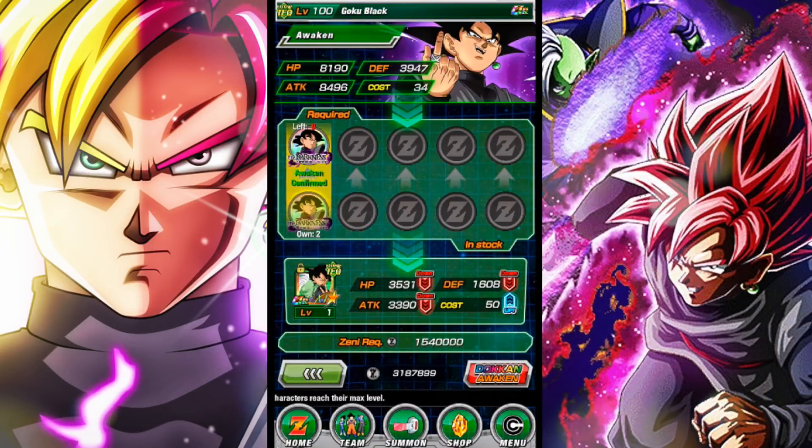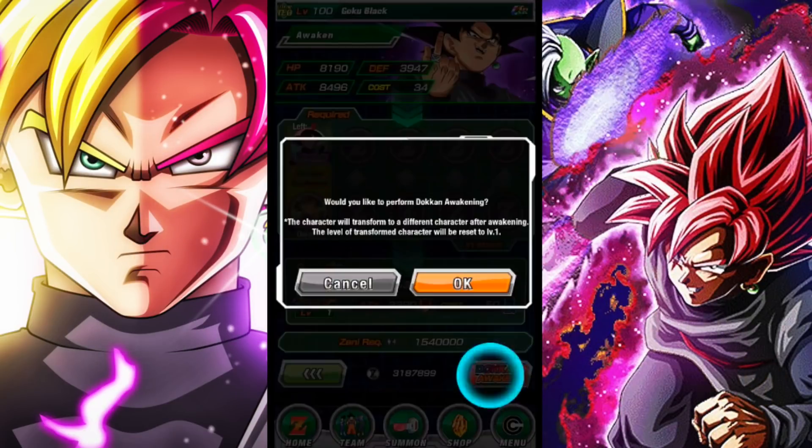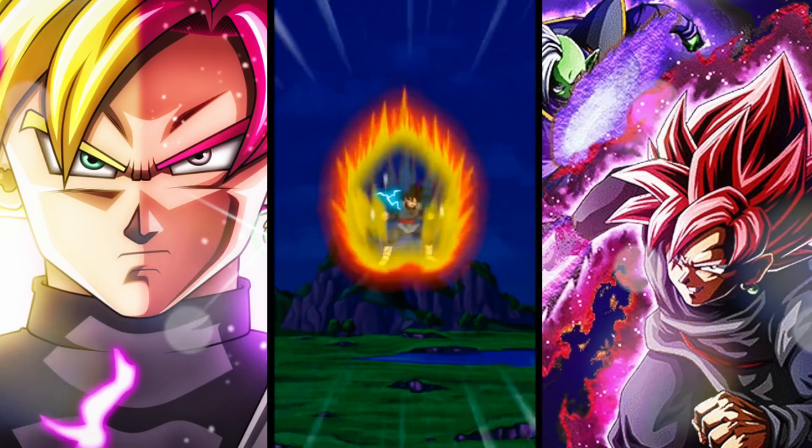So we're gonna Dokkan Awaken the man from his SSR form to his TUR form. It takes 77 of the Goku Black medals to get that done. I have the card here at Super Attack 8, and I will be using Kais to get him all the way to Super Attack 10.